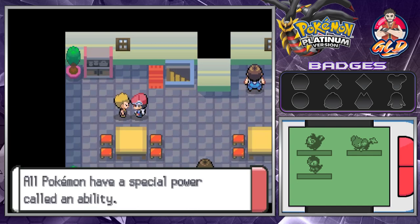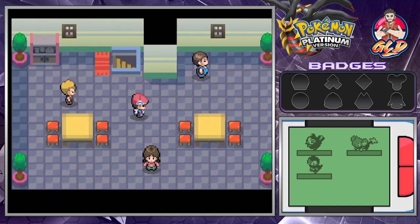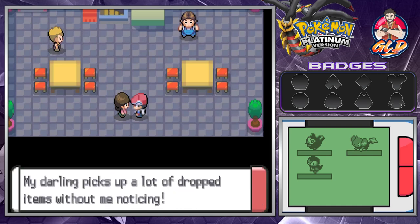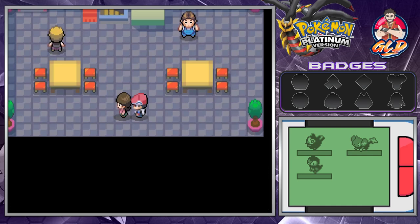I may or may not be playing Pokemon Platinum on the 3DS - I'm keeping up with it because I've got some plans later on. My favorite Pokemon ability right now is Pachirisu's Pickup - my darling Pickup picks up dropped items without me noticing. That is a very good one.